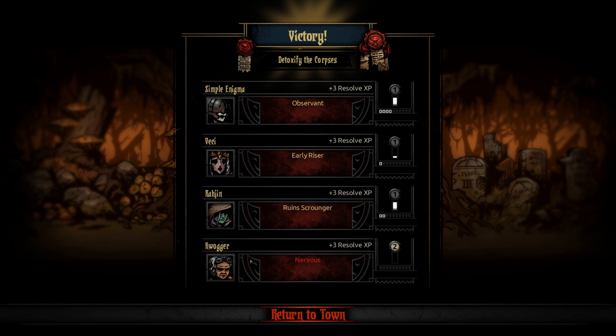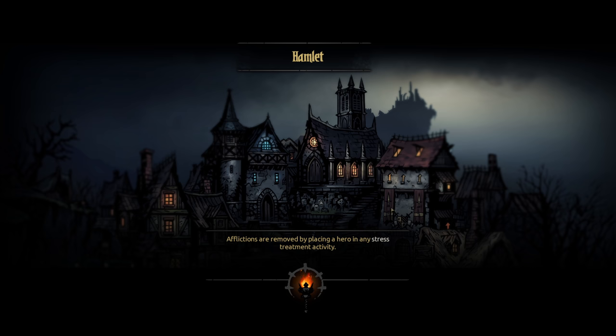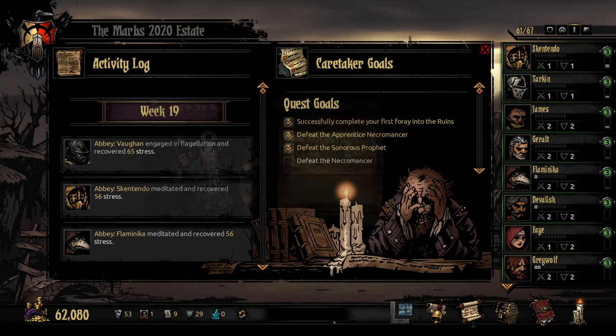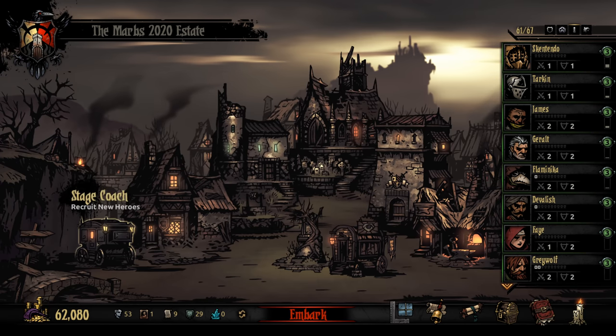Now I can level up the healing skills. Early riser - plus 2 speed if torch above 75. Plus 10% trap disarm chance and scouting chance in ruins. Plus 10% stress damage received on Quaggar. I want to get at least one Quaggar to level 3 ASAP - so that's probably going to be Quaggar. And now we will get more experience in the Weald, which means I'll be doing the Weald next again.